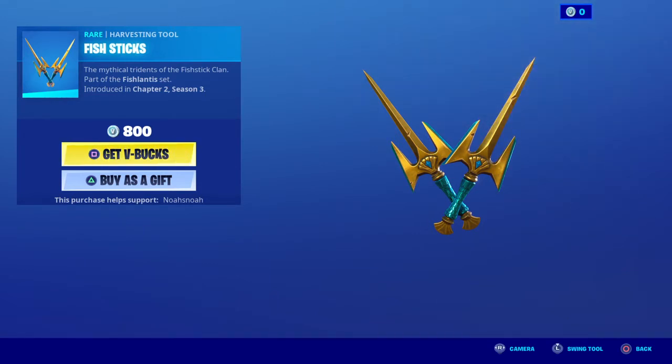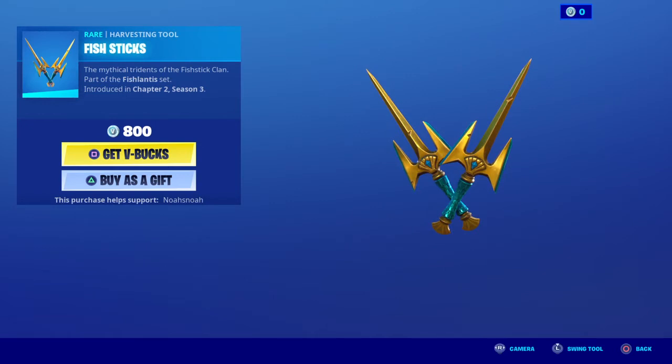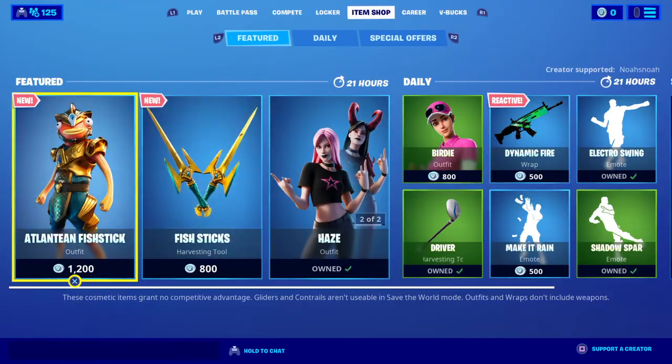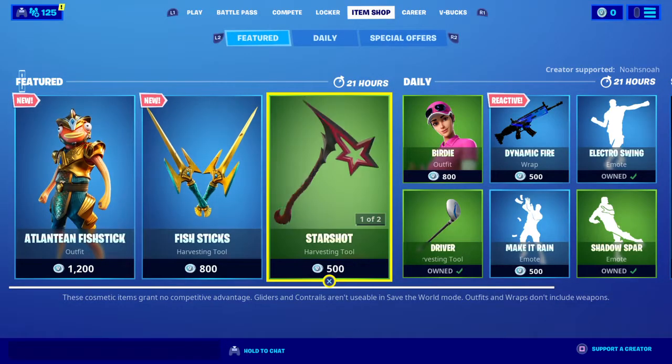Ooh, these sound really sharp. I kind of like the golden scythe and the little accents of turquoise it has. I like that. So far, I think he's a cool skin — not a bad skin, even though he's another fishstick.